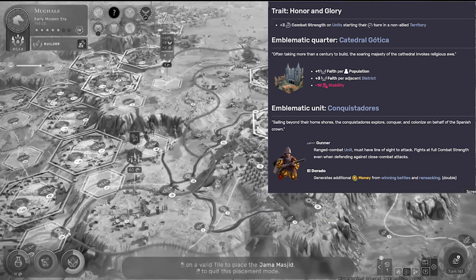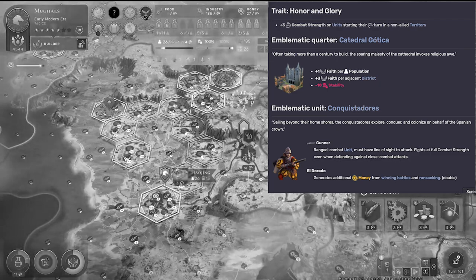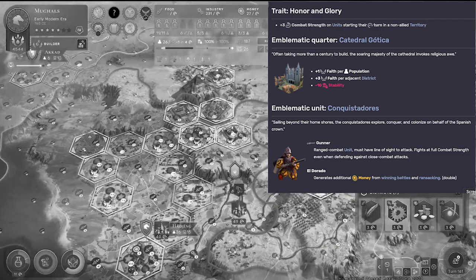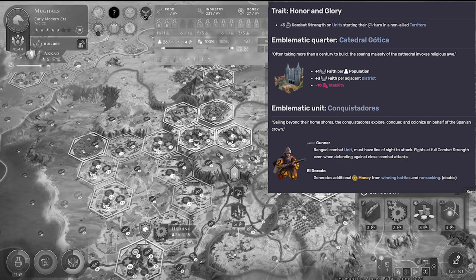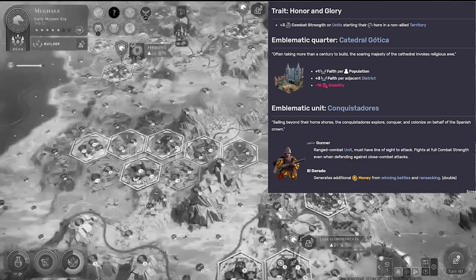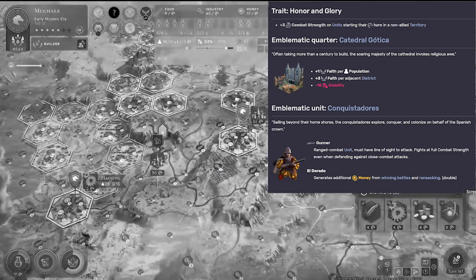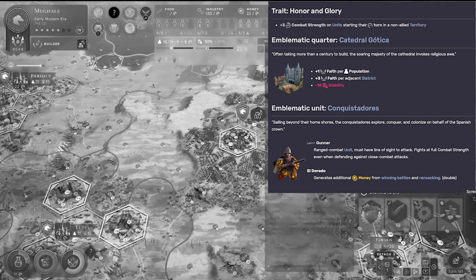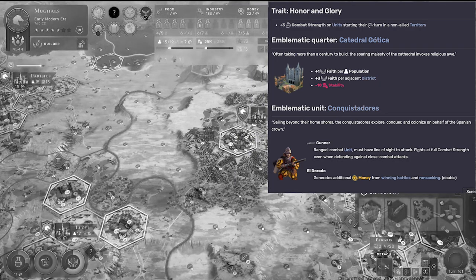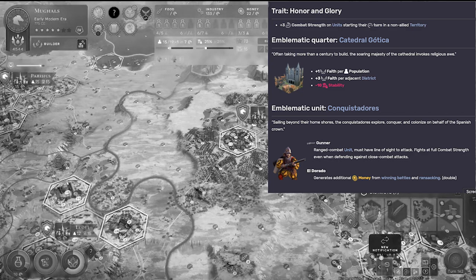Their trait, Honor and Glory, combines well with their emblematic unit, the Conquistadors. Honor and Glory provides plus three combat strength on units that start their turn in non-allied territory. Go hard and expand — and you can do that with the Conquistador, a very unique unit. They're a gunner unit too, so you have the first mover's advantage. Slightly weaker at 43 strength, five movement, and four range. However, Eldorado is their special ability, which generates money from winning battles and ransacking — and it's doubled, so that's pretty good.